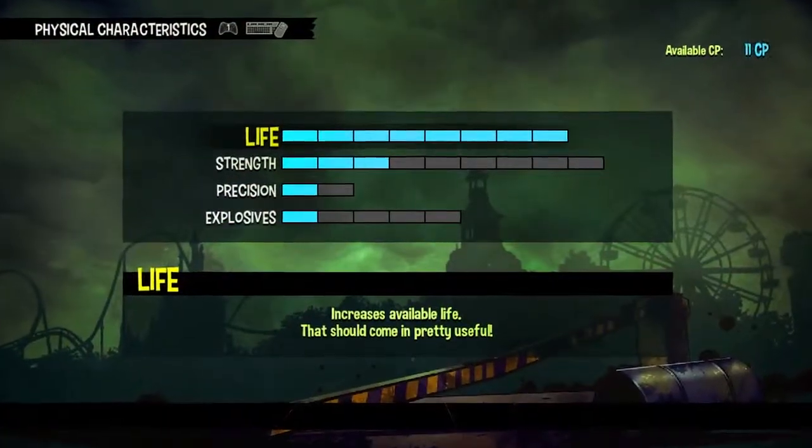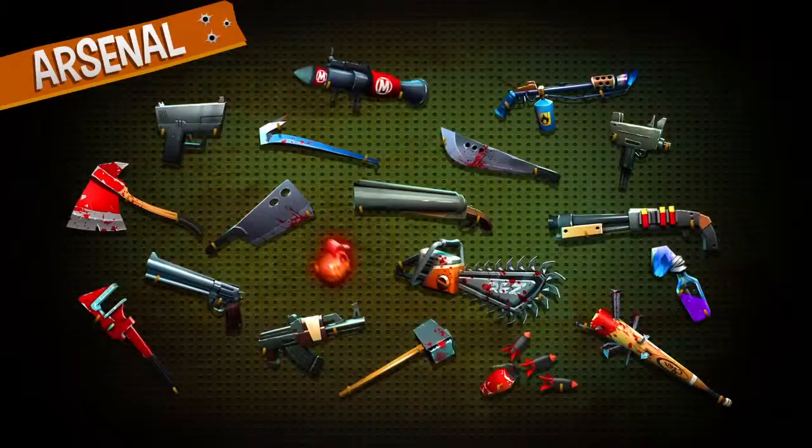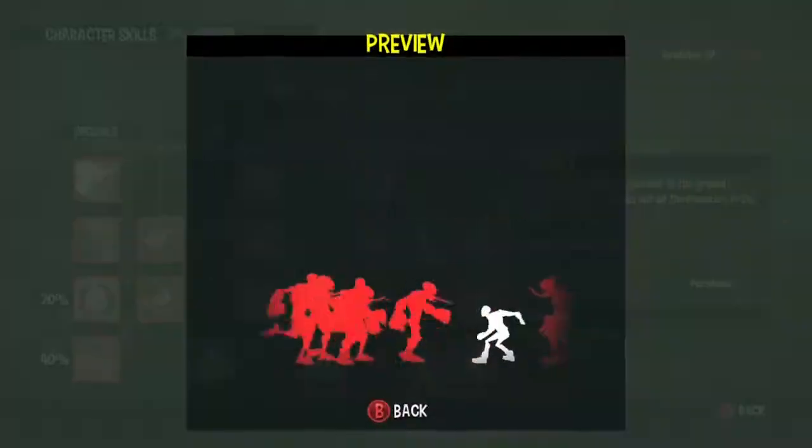Upgrade their attributes such as health or strength. Unlock new weapons, new skills, and devastating combos. You can even replay earlier levels with that extra punch.